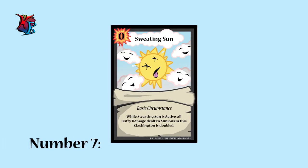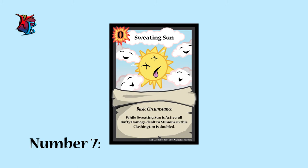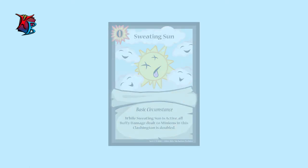At number 7, we have Sweating Sun. Want to deal some buffy damage and are willing to take up a Circumstance slot because of it? Sweating Sun is what will make everything a damage spree. Although Sweating Sun may provide big opportunities for damage, be warned — the buffy damage goes both ways.